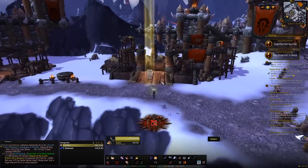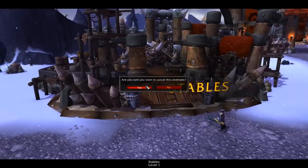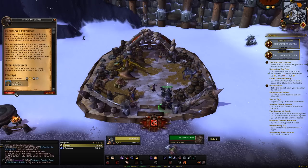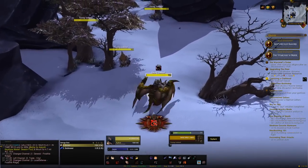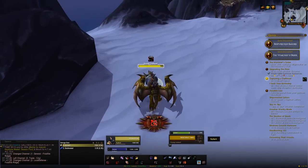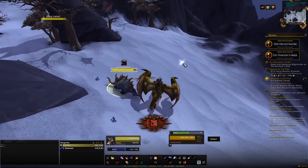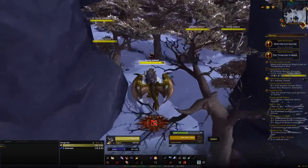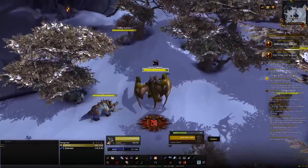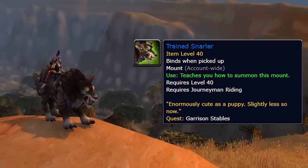The next garrison thing is the stables. This is a building you can place in your garrison and right off the bat with a level 1 stables you'll be able to start picking up dailies to either capture a beast — up to 6 in total — or train one you already have. Day 1 you're always going to be capturing a beast, which will be either a talbuk or a clefthoof depending on your faction. Once you have one, you'll come back the next day and train it by mounting up on it and defeating something in combat.